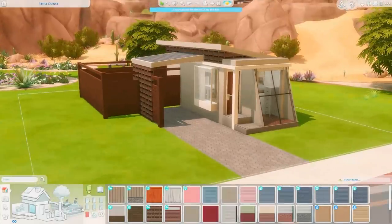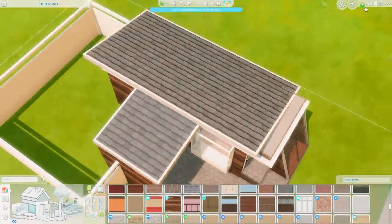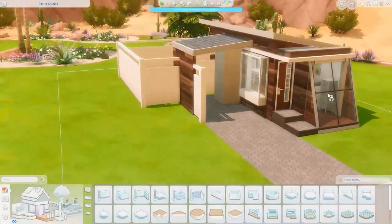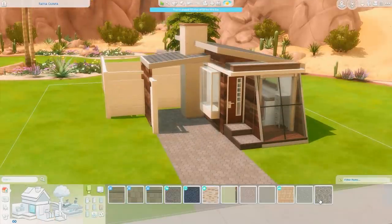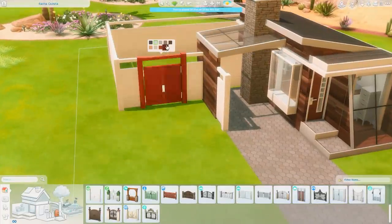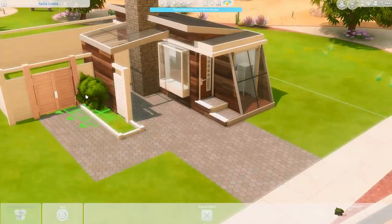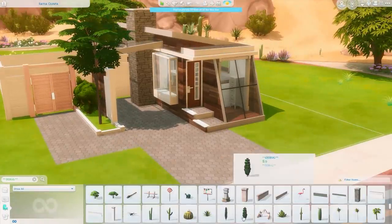The three-by-one space is obviously the bathroom. We're heading outside now to figure out what wallpapers I want to use. I ended up going with the wood from Eco Lifestyle — again, in the end, because it's just so good. It's the best wallpaper in the entire game. I'm never going to get over it. I'd love to see the Sims team attempt to make a wallpaper better than this one, because I just feel like it's never going to happen.